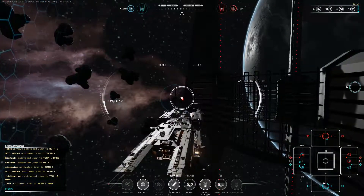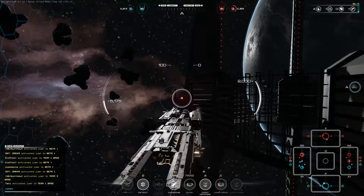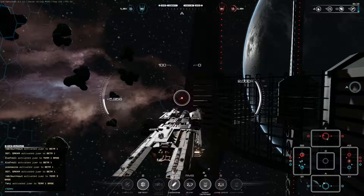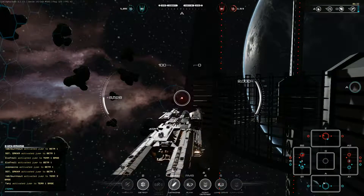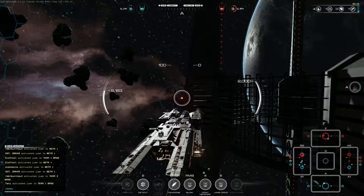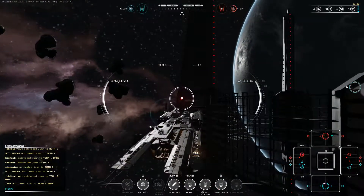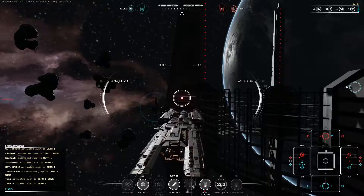It doesn't take as long as it looks initially — the amount we heal by goes up the longer we're in here. You can already see it's jumping up from a few hundred to five hundred, a thousand, two thousand per tick. So we can now go back to the fight in beta one.